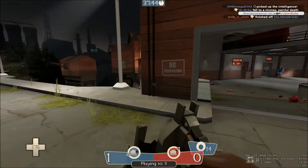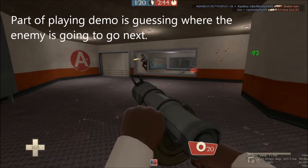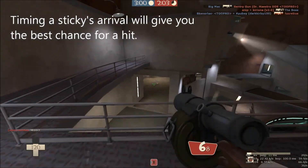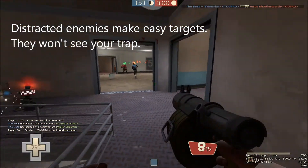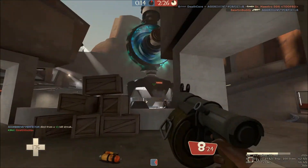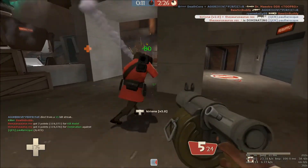Part of playing demo is guessing where the enemy is going to go next. In any given situation, there's usually only two or three directions the enemy can actually go because of how the map is laid out. Timing a sticky's arrival will give you the best chance for a hit. Distracted enemies make easy targets — they won't see your trap. In a chaotic moment, enemies often overlook demos and focus on other classes, and they have trouble seeing stickies when there's a lot going on. That makes your job much easier.